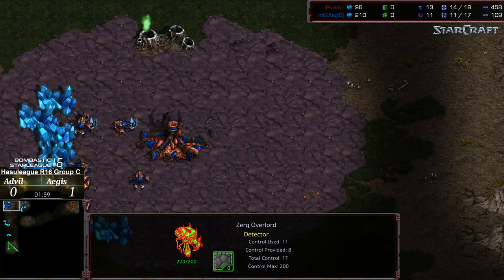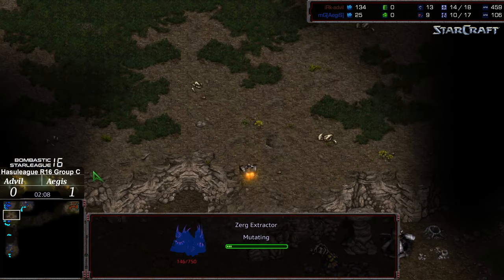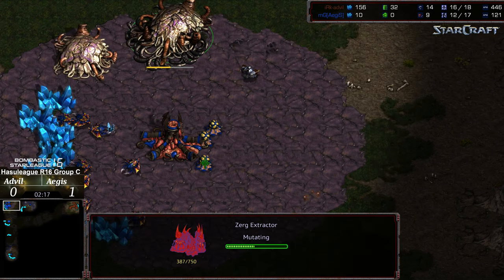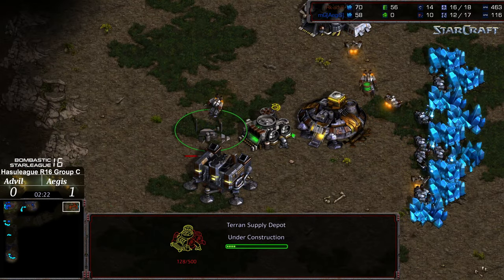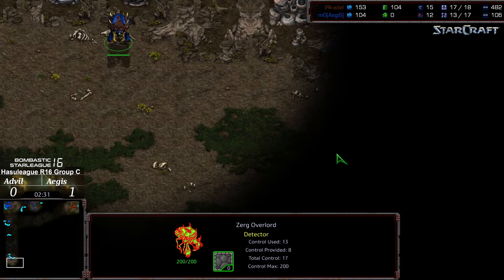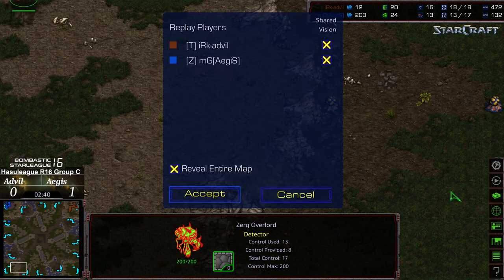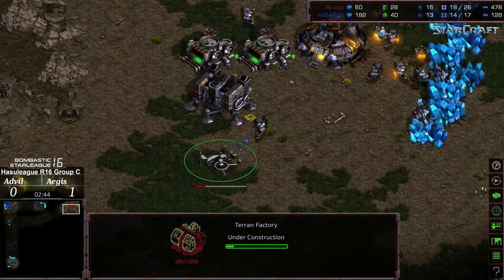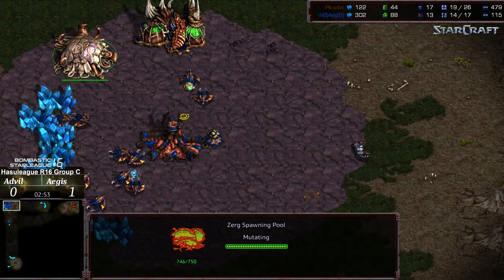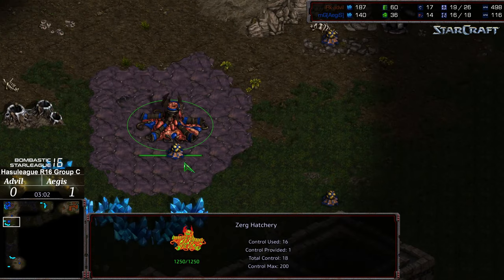Second Overlord making its way out towards the upper right-hand corner — no drone scout as of yet. The gas also looks like it is going to be grabbed right around the 207 mark, which suggests we're going to see the two-hatch Mutalisk build. Advil should be able to walk up and scout that and recognize this is, at least for initial view, more of a Mutalisk-style opener. Looks like we are seeing a factory opener once again — let's see if this turns into 1-1-1 or if it's just going to be straight mech play out of Advil. Two-hatch Mutalisk tends to fare fairly well against opener mech play.